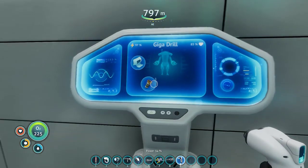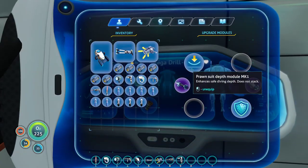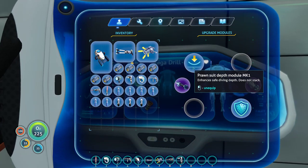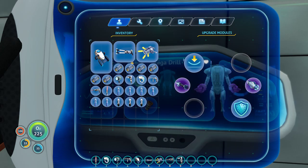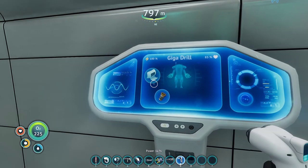And for the Prawn, we have the MK1 Death module, which is equally as deep as the MK2 for the Cyclops for some reason. And that's everything new, I think. I think there was something else — oh well.